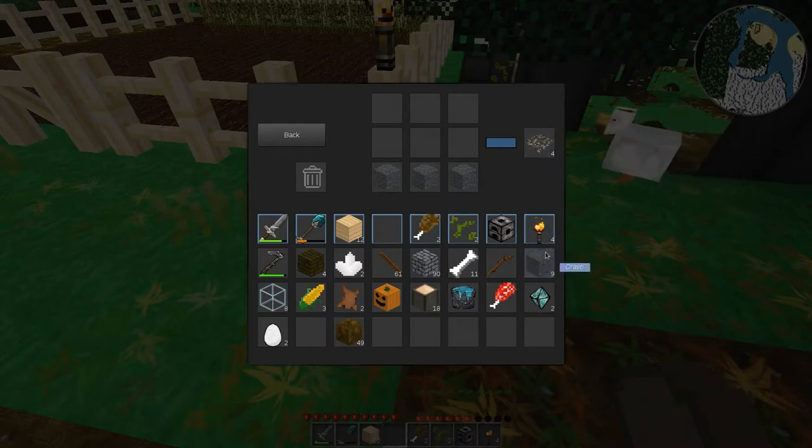Ugh, gravel spread - I don't want a gravel spread, I wanted a gravel step. So I can't make gravel steps or slabs.